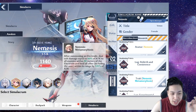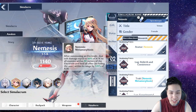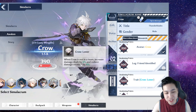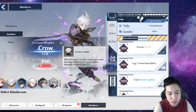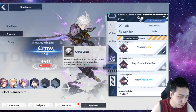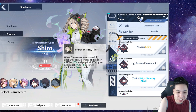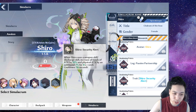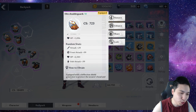Next is Nemesis — it's more of a sustain trait since it heals you and deals damage. Since it's bolt element, having renaissance stacks will actually deal more damage and keep you alive. If you're playing solo you can go Crow's own trait, which straight-up increases damage and reduces damage taken — great for Bygone. There's also Shiro, but the others are better since Shiro increases physical attack, which is useless for Crow.